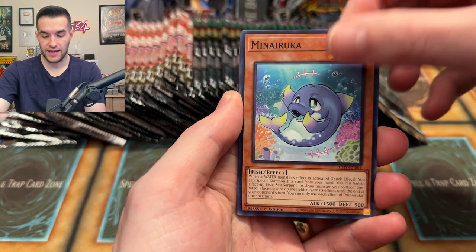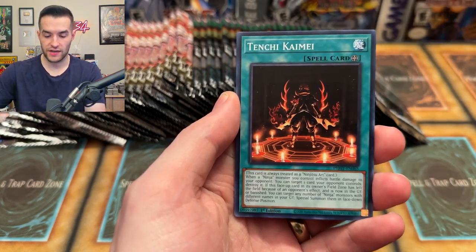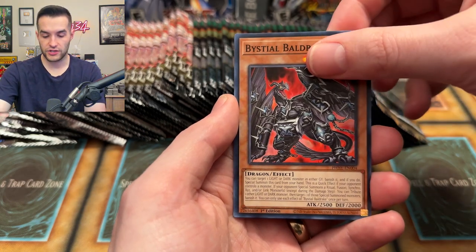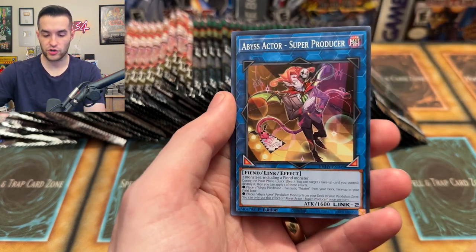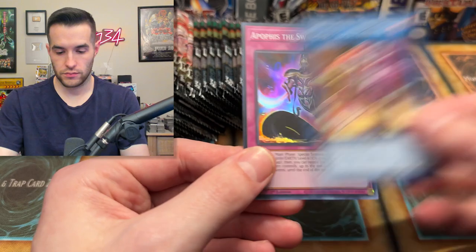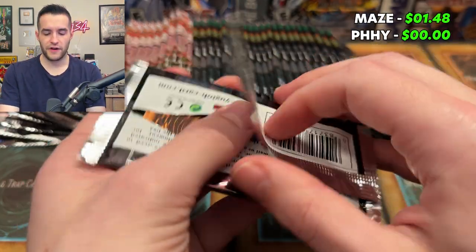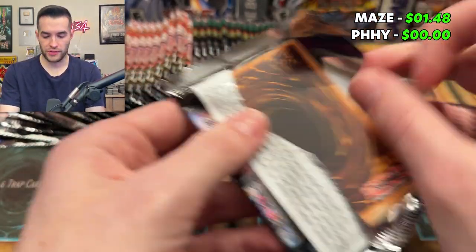Let's see what we pull. We had some amazing luck when we opened Photon Hypernova - let's see if we can do that today. Mini Aruka, we have Galaxy Summoner, the Tenshi Chaos Beast, Dina, Bistro Baldrick, and Abyss Actor Super Producer - that's a super rare. Apophis, okay - they're really back into those trap monsters. There's another one right there, very interesting.